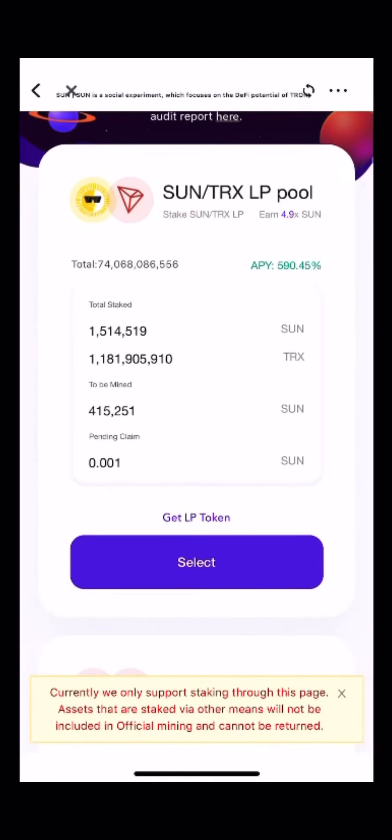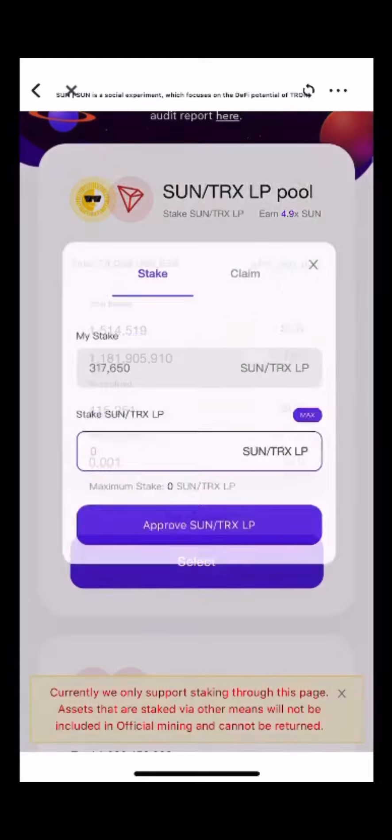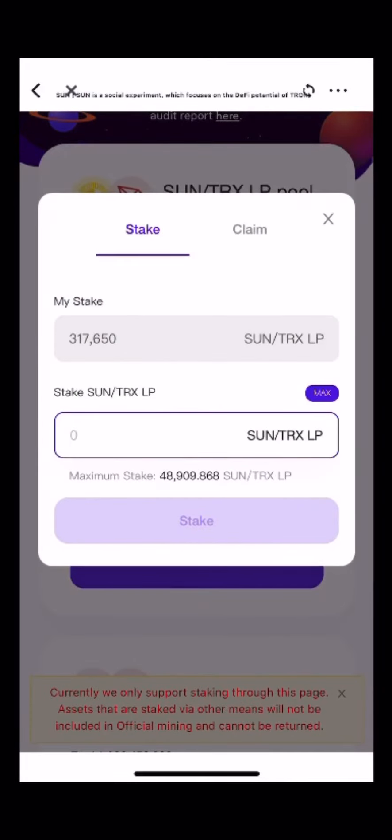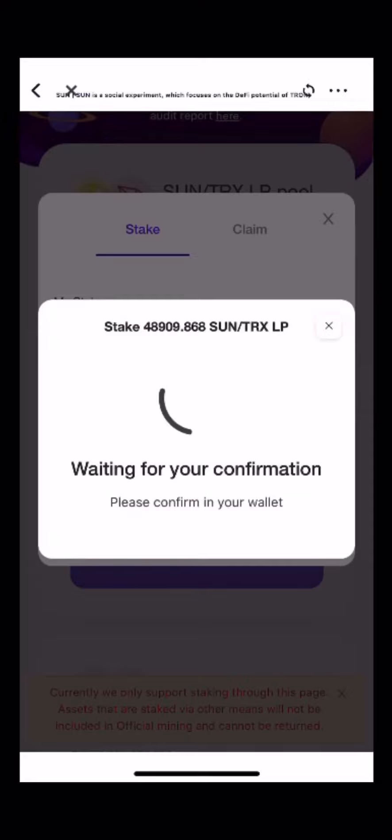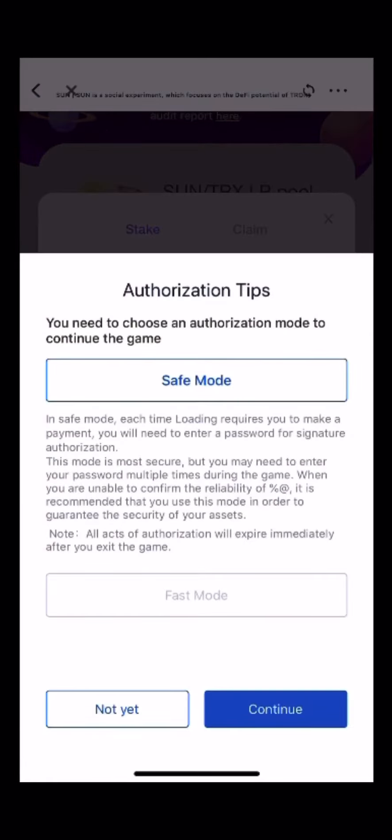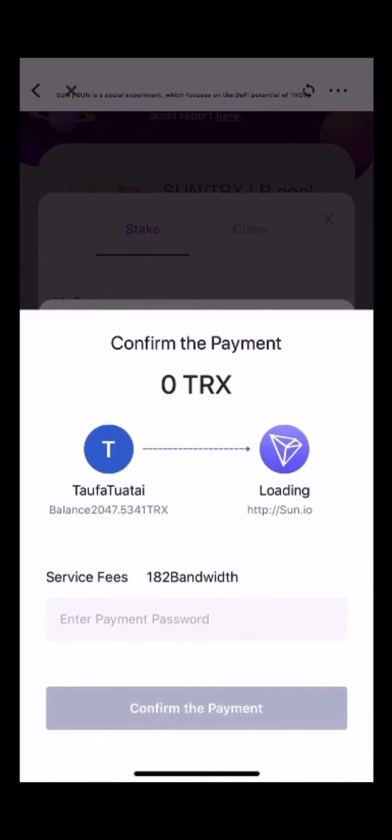Once it's all confirmed, click 'Max' and then click 'Stake'. Same thing — type in your password.